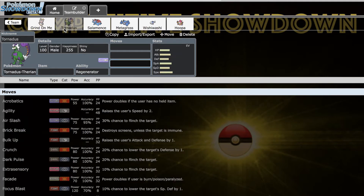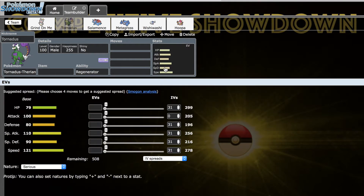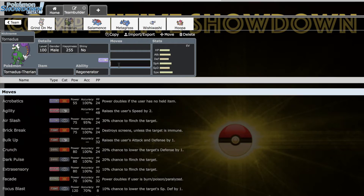Next up we have Tornadus-Therian, which has previously been an A1 caliber pick and now we have it at A2, so I'm very excited. This thing is honestly so good — great mixed attacking stats, especially after a Life Orb boost or something. It has dominating speed at 121, outspeeding things like Alakazam and other 120s, getting the jump on a lot of fast Pokemon.